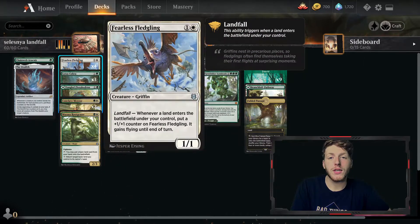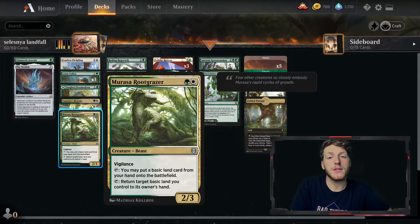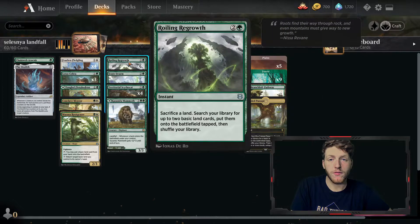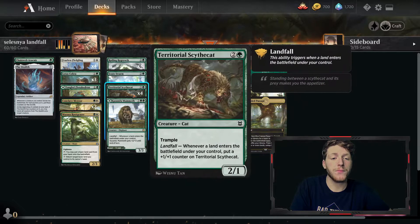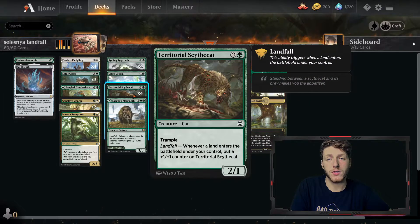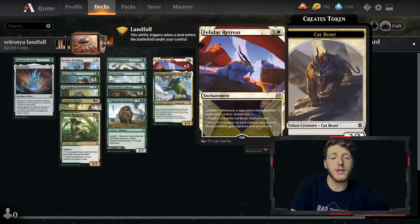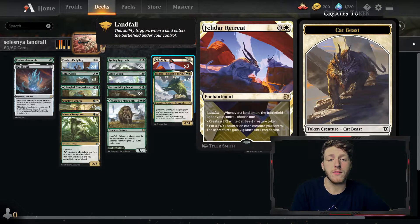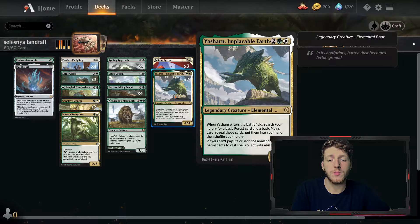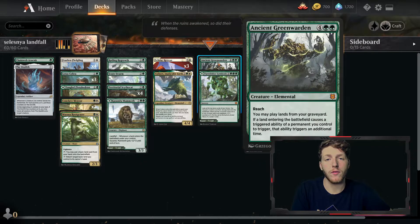We have Fearless Fledgling, which gets counters and flying. Lotus Cobra generates mana. Root Grazer allows us to replay lands and play additional lands from our hand. Whirling Regrowth finds basics at instant speed. Scoot Swarm makes Insect Tokens and eventually copies of itself. Territorial Scythe Cat gets counters and has Trample. Cassano Mammoth gives plus two plus two and is also a land itself. Feldo Retreat makes 2/2s and puts +1/+1 counters on all our creatures and gives them Vigilance. A few copies of Yasharn to find some basics and have that extra ability against sacrifice decks. And Ancient Green Warden to double up on all of our landfall triggers.